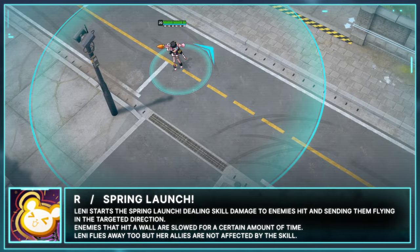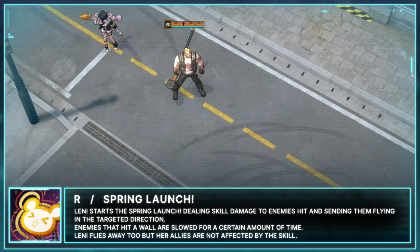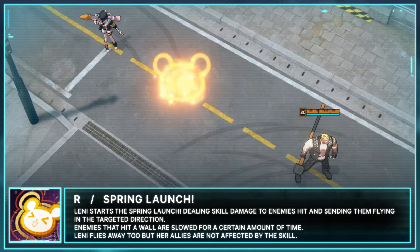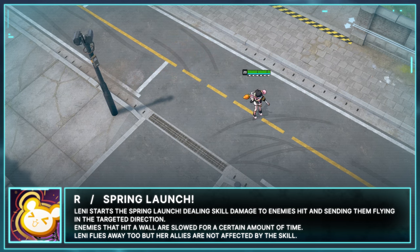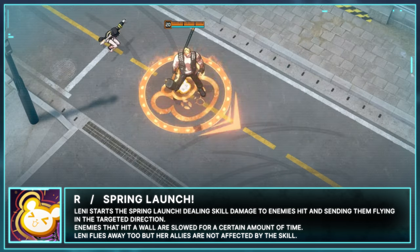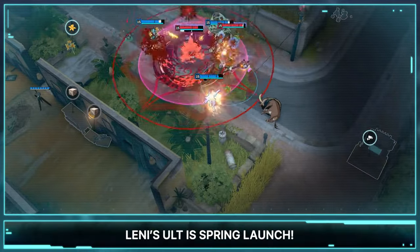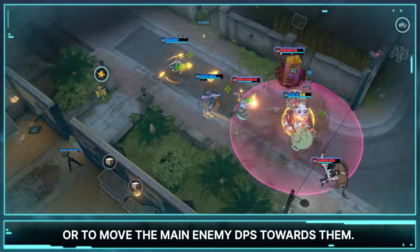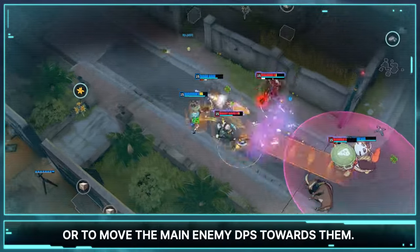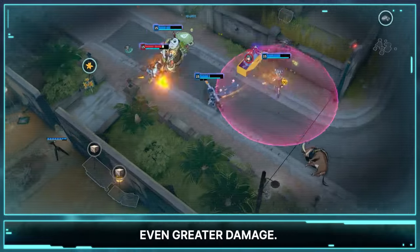Her last skill is R - Spring Launch. Lennie starts the Spring Launch, dealing skill damage to enemies and sending them flying in the targeted direction. Enemies that hit a wall are slowed for a certain amount of time. Lennie flies away too, but her allies are not affected by the skill. You can use this skill to push back enemies approaching your allies or to move the main enemy DPS toward them. Using it through your allies will help your team deal even greater damage.